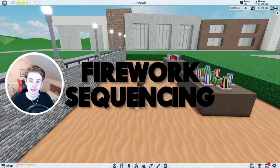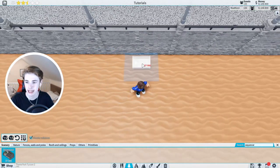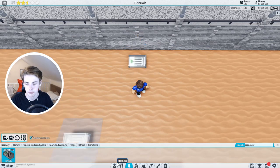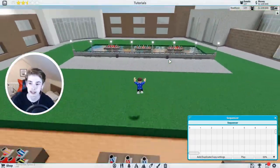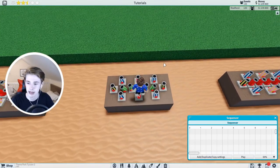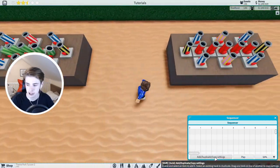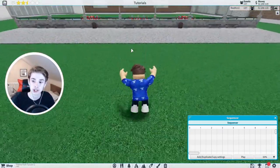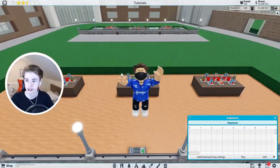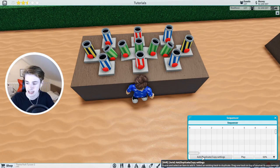Now we finally have all our fireworks in — here comes the hard part. Next we need to get a sequencer. Go to path grid snapping and default vertical snapping, and chuck that in there. This is where it gets quite confusing and complicated. Every single time we add a new firework we're going to click the add/duplicate/copy settings button. If you don't know how sequencers work, I've got a video on my channel — check that out. But I'll be showing you how to do this here anyway.